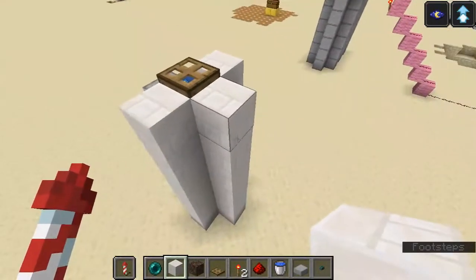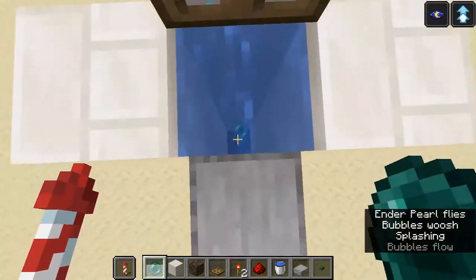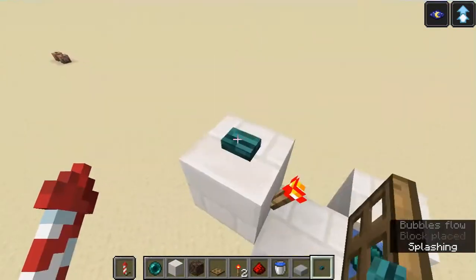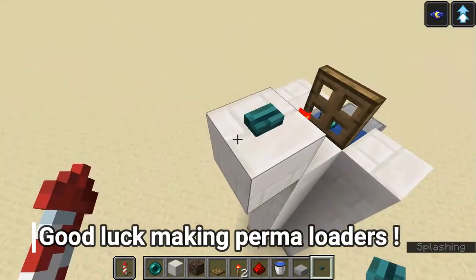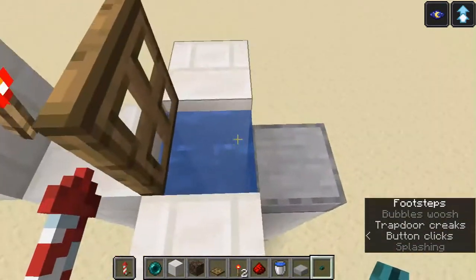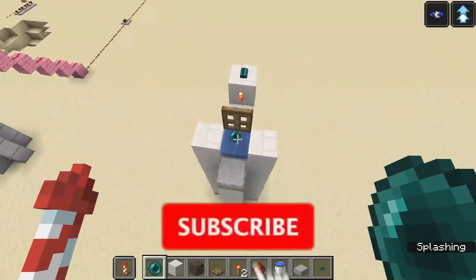Place a trapdoor on top of this water column and then remove this one. The final step is to place a redstone torch behind this trapdoor so it opens up. Then throw an ender pearl in between this water column and it will bob up and down until you power this block. You can place a button far away and send a redstone signal through a redstone line — when you power this block, you get teleported instantly. Recharge it by throwing another ender pearl in, and you're done.